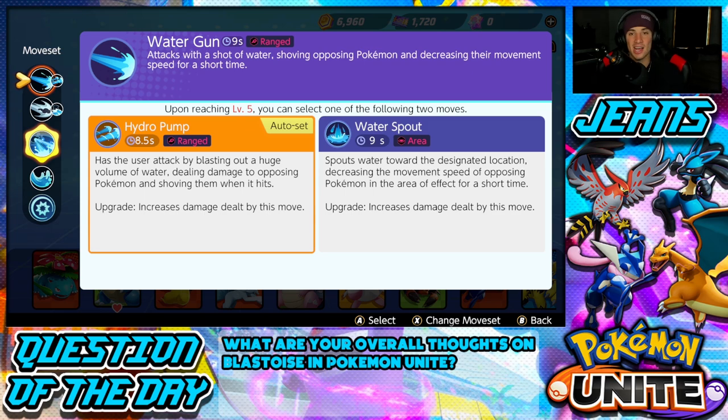I've heard either way is really good, but in today's video we're going to try out Hydro Pump because it's that typical Blastoise move. Hydro Pump has the user blast out a huge volume of water, dealing damage to opposing Pokemon and shoving them when it hits — basically a Water Gun with extra size. When upgraded, it increases the damage dealt.